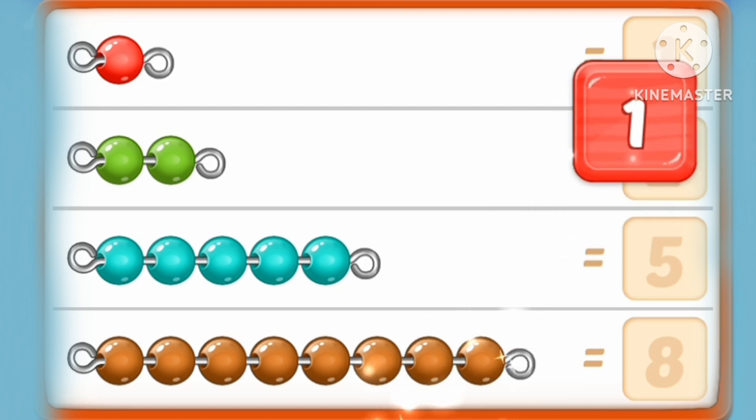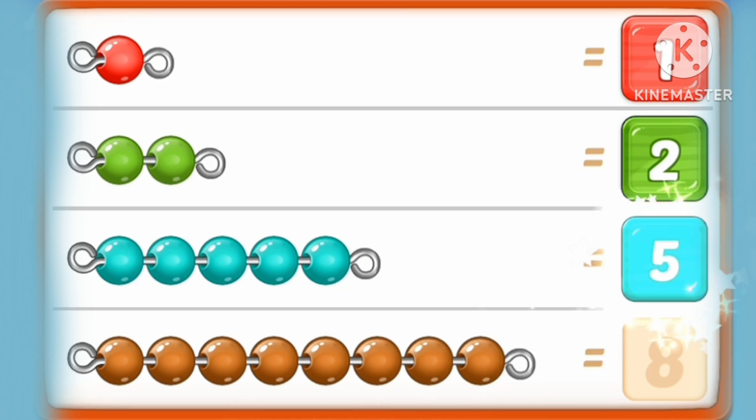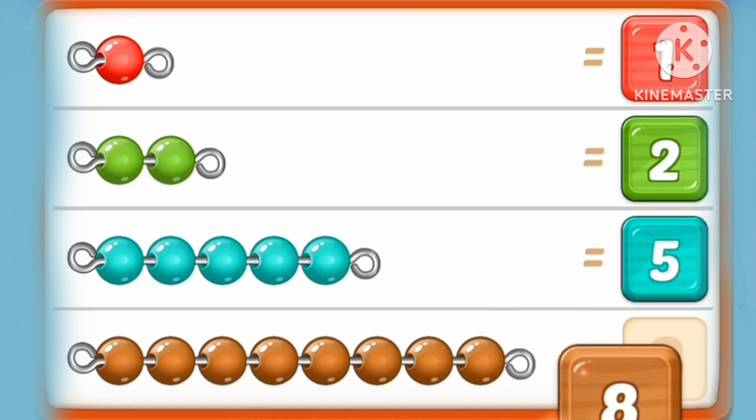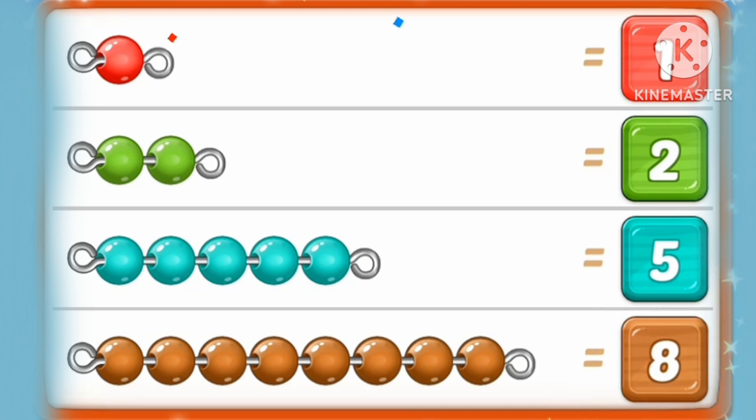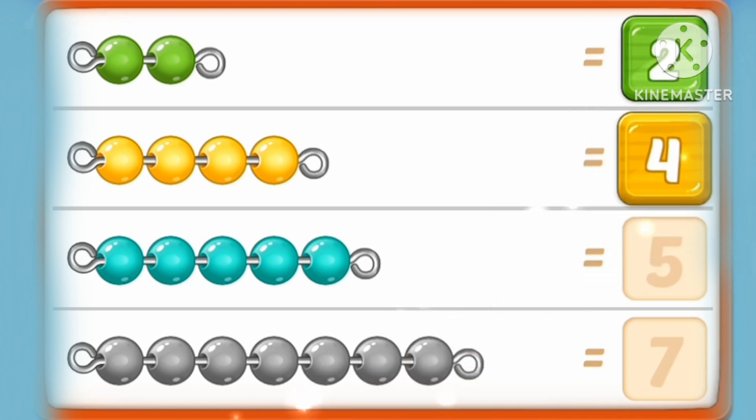1 red marble! One, two. Two green marbles. Five marbles and eight brown marbles. One, two. Two green marbles. One, two, three, four. Four yellow marbles.